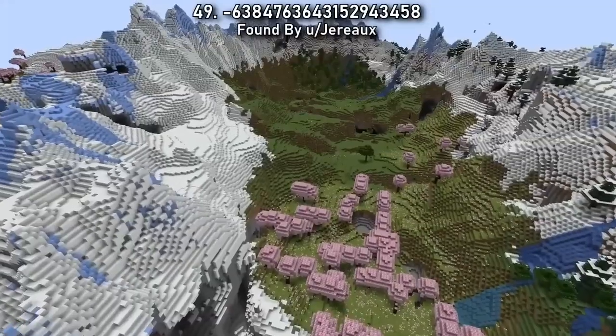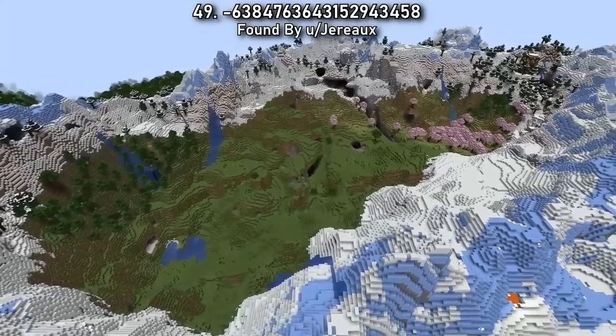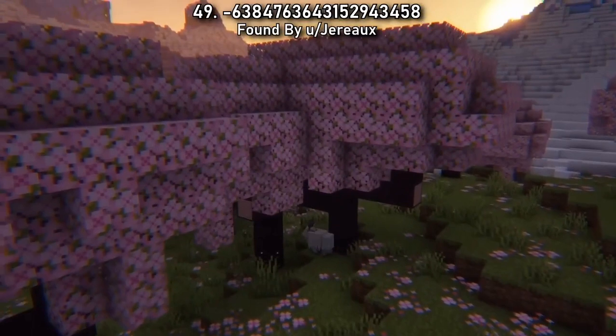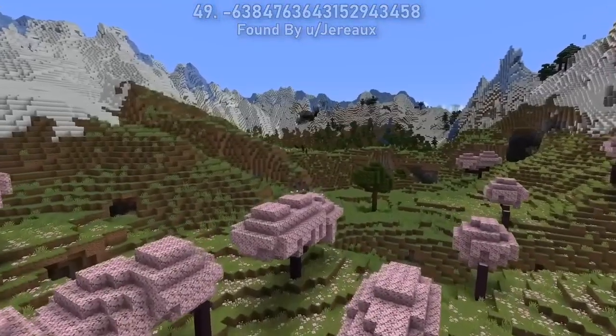Seed 49 spawns you in a spacious frozen peak mountain crater that includes a small cherry tree forest. There's plenty of room for building a secluded walled town full of all the cherry builds you've been imagining. Collect a bunch of cherry saplings and turn this whole area pink.